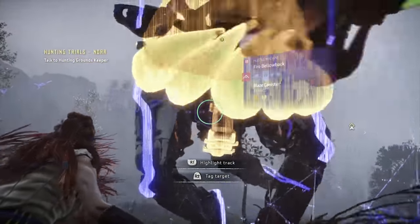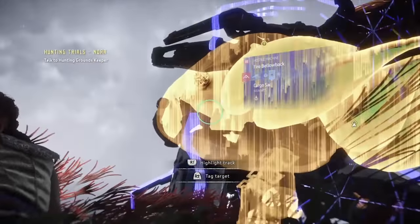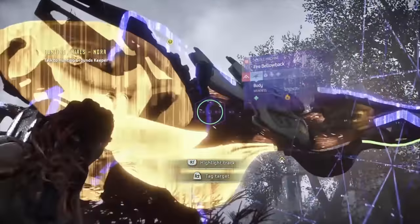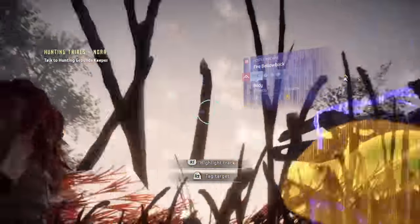The first thing you want to do when facing a new enemy is always scan it and see what it's weak to. The Fire Bellowback has two target points that you want to attack: the Gullet and the Cargo Sack. These are located underneath its neck and on its whole back.